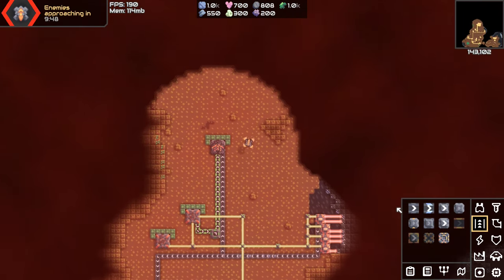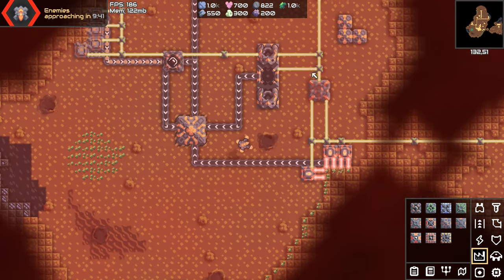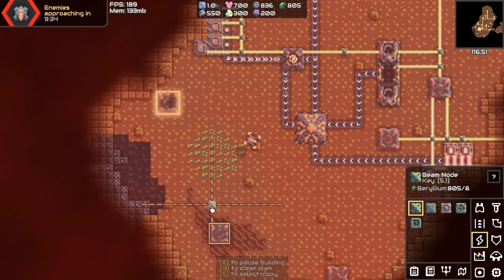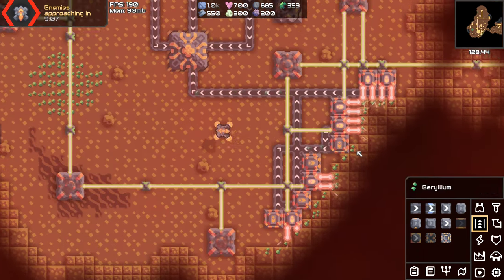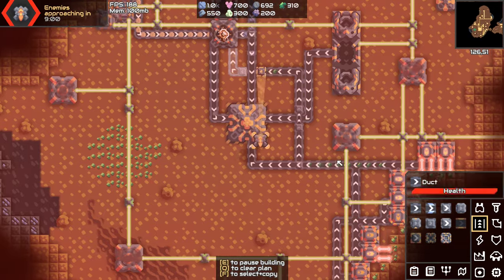Okay, well everything got built pretty much instantly. I think the first thing I'm going to do is make some tank units so I can explore the area, and then after that get defenses immediately because Stronghold benefited from that. I bet this will too. And I'm going to be utilizing the pause button for this one because I'm going to need to get stuff done immediately. So I'm going to be pausing a lot and just getting builds done instead of going straight in.